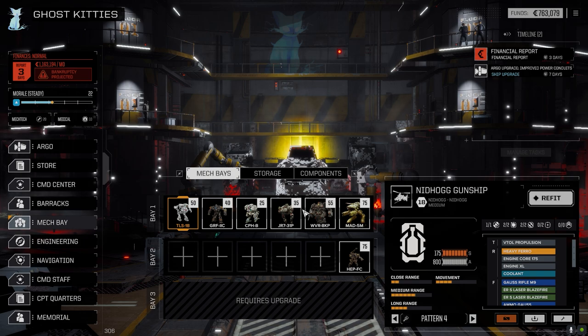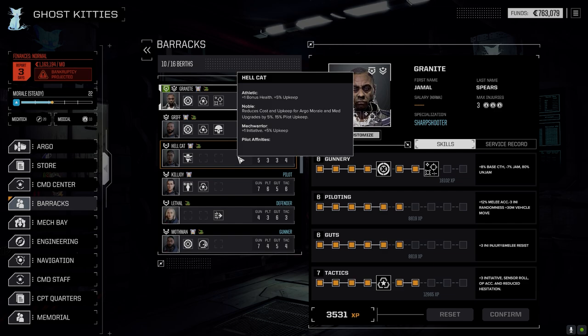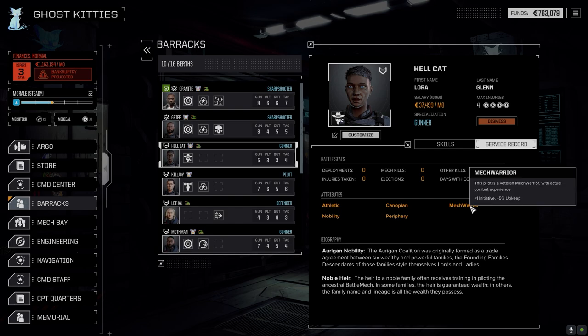Let's go to the barracks first. I did hire one more pilot - we hired Hellcat. If you look at her service record, she's got Athletic, which is an extra health point, and she's also got Mech, which gives her bonus initiative. So she was pretty good and I decided to hire her.